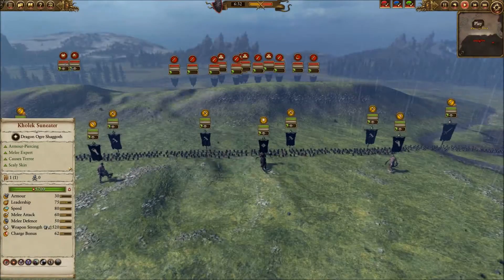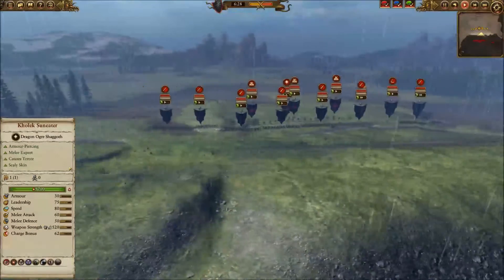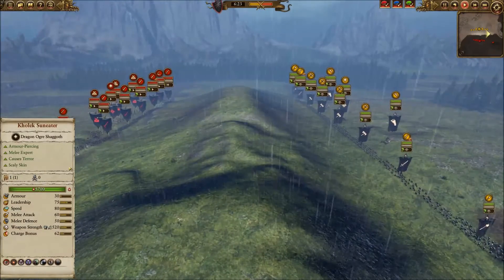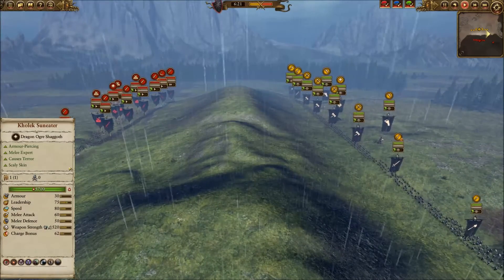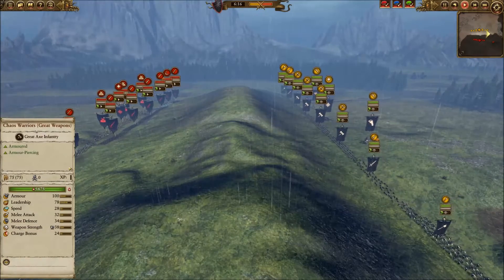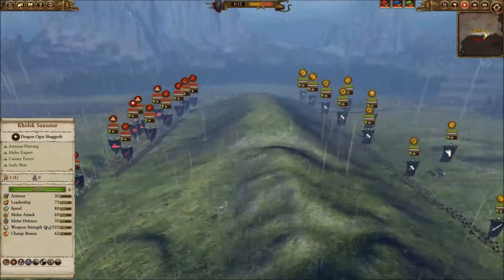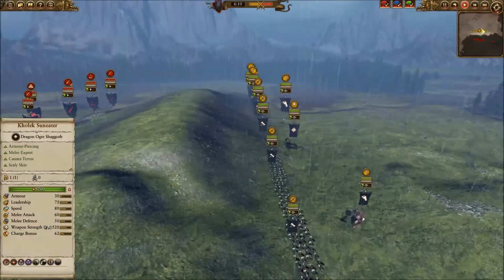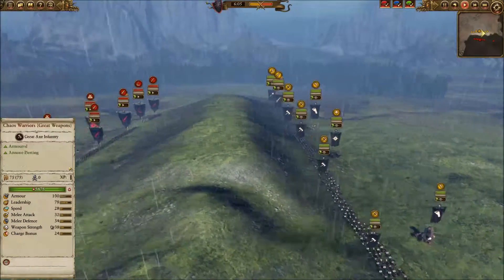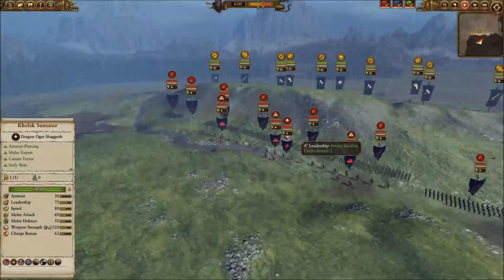Alpine Ridge — always an interesting map. I'm going to push up and try to get on top of the hill. I went with this composition because I don't need shields since the Vampires don't have missiles, so I went with aggressive infantry. The Giants are here for the same reason — Vampires struggle with them — and Kolek's biggest weakness is missiles, which they don't have, so might as well rock some Kolek nastiness.